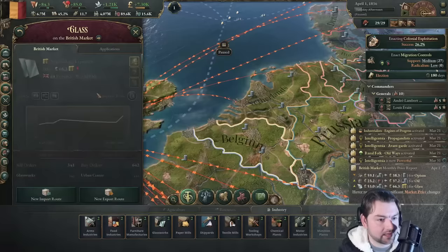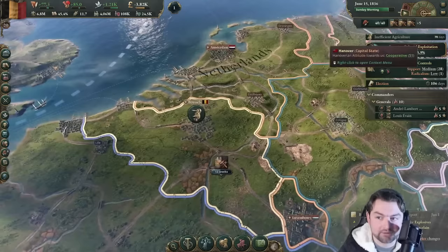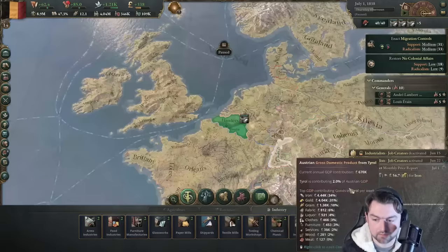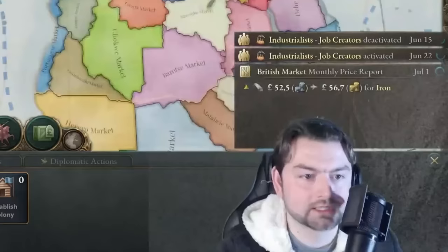What else is expensive? Glass. So we're going to go up here and build some glassworks. From the beginning we are losing some money, but we have 40 construction points instead of 15, which is going to be significantly more helpful going forward. Colonial exploitation gives us some ability to colonize — we're going to need to secure resources, including the Congo, because we need to secure a source of rubber.